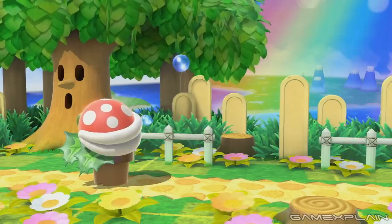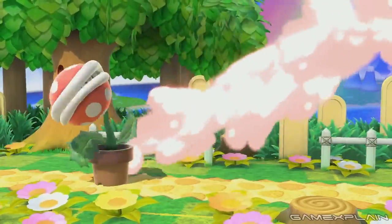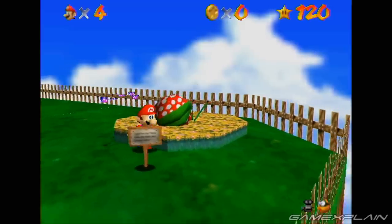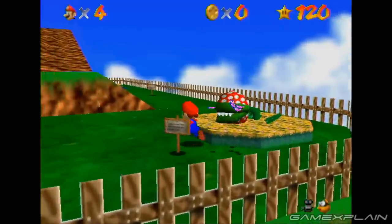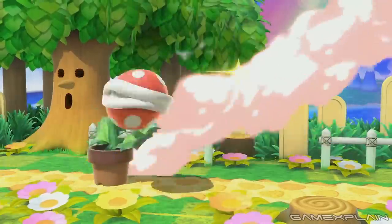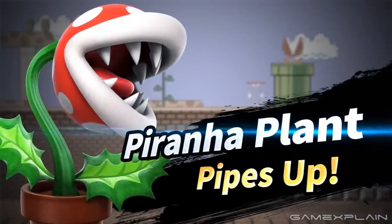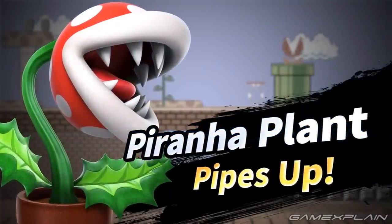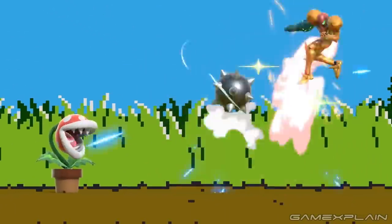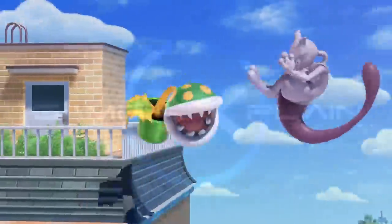Both the reveal and character trailers feature scenes of Piranha Plant sleeping, which makes sense when you remember that Super Mario 64 featured sleeping Piranha Plants that would wake up if you got too close and made too much noise — exactly what happens when Luigi approaches in the Overview trailer. And with that, we're done covering everything we can dig up on the Piranha Plant. Let us know if we missed anything in the comments, and subscribe for more on Super Smash Bros. Ultimate and all things Nintendo.